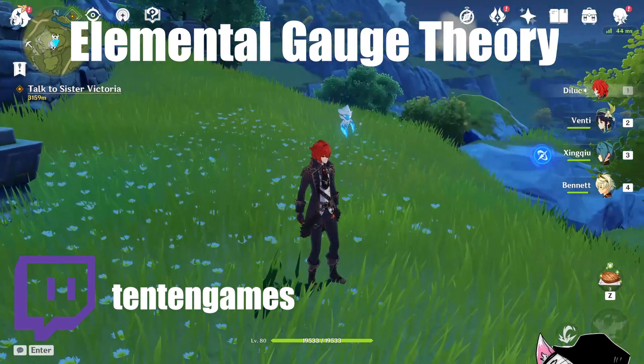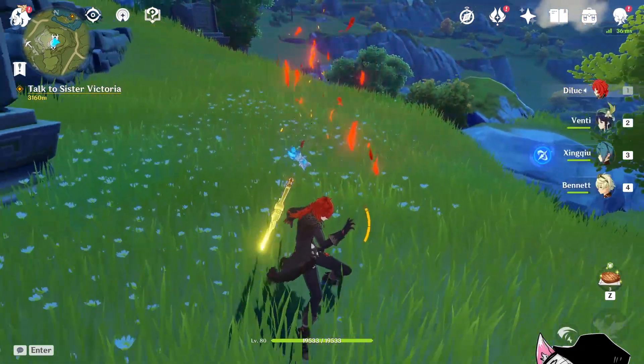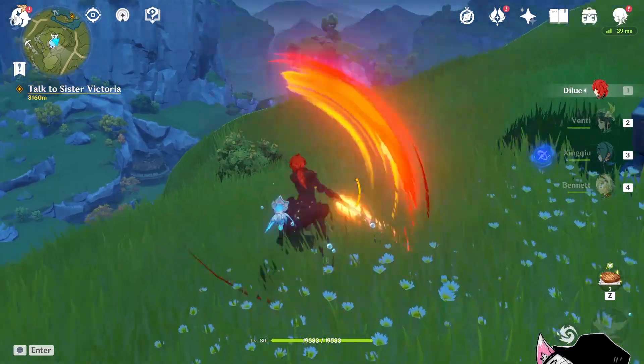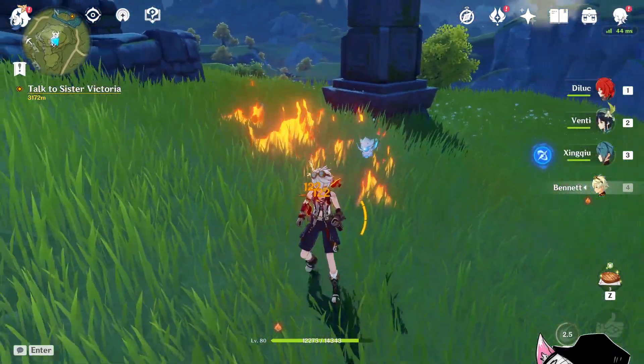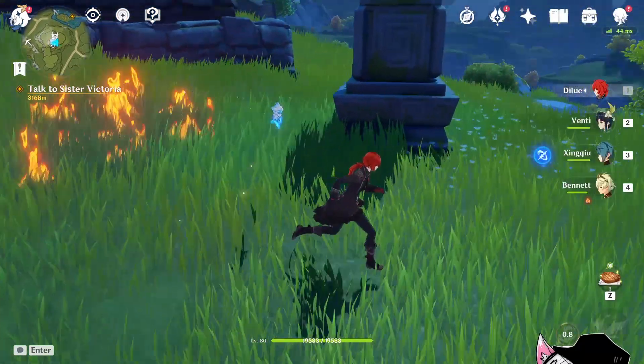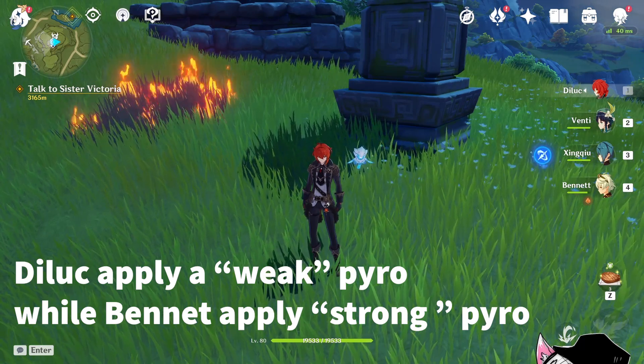Going back to the title screen, you can repeat the experiment at home as well. You'll notice that the Luke indeed cannot burn grass with his Searing Onslaught. However, Bennett can easily do it with a single Elemental Skill. And why is that? The reason is because the Luke applied a weaker pyro than Bennett.